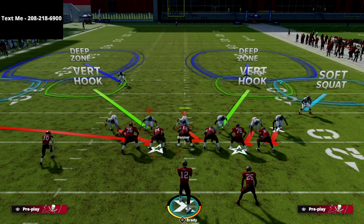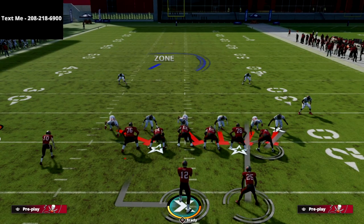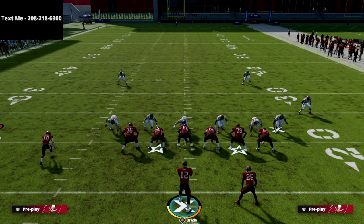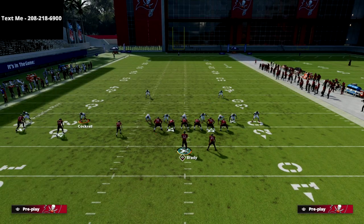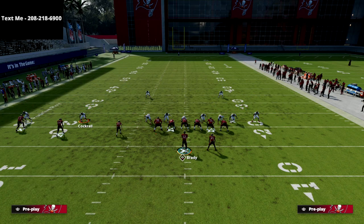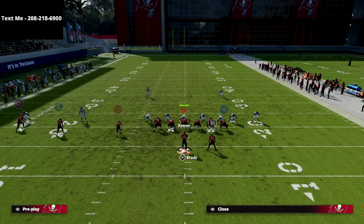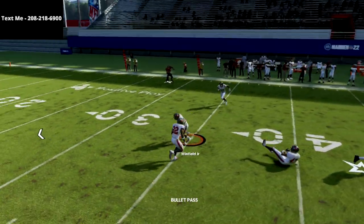Part of the problem is the slot corner is blitzing but he's way out wide — pressure isn't going to get there in time. So I'm not going to blitz that slot corner. The setup is simple: we're going to press coverage, then put Cockrell in a vertical hook. That's going to stop a lot of what they do from Trips Tied In. The slot streak was a problem, but with this vertical hook they can't slot streak you anymore, and that's huge.